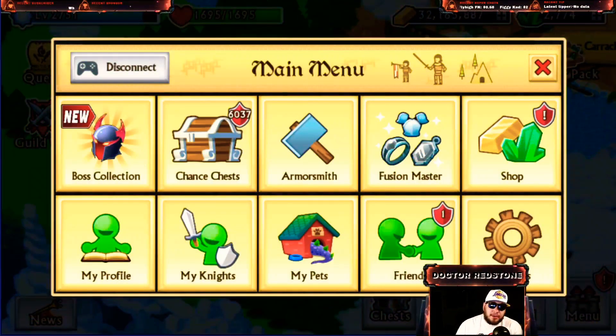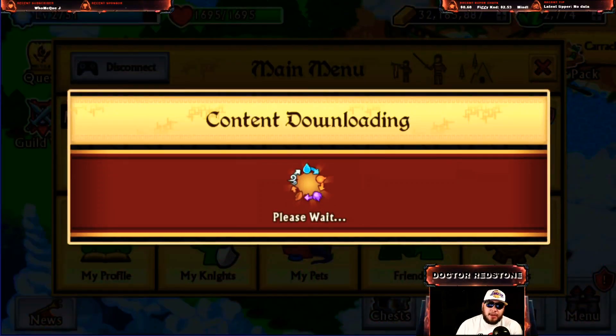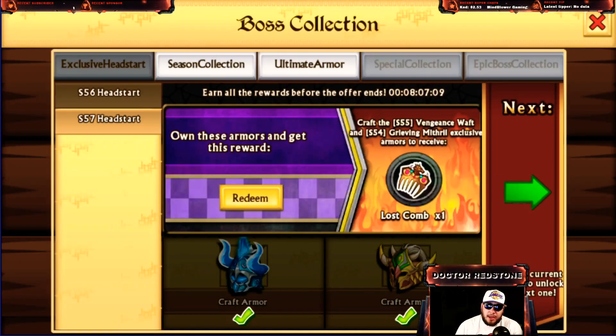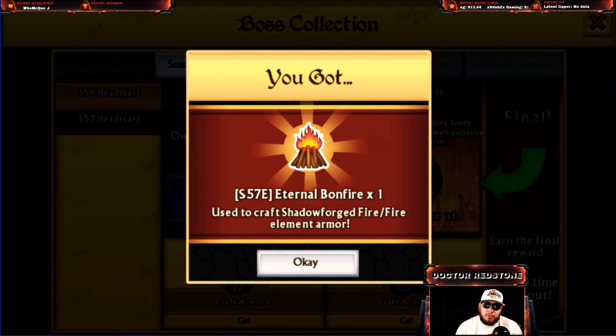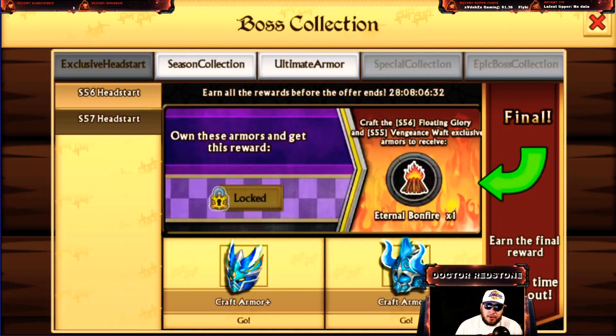Another way: go into the menu and over to the boss collection. We have the exclusive for the head start — Season 56 looks like we've got this one. So if you're already getting exclusive materials or planning on getting them, this is going to be really important for our global account since we've got about 10,000 gems over there. We've got the Earth Earth and Air Air, so we were able to grab one of those. For Season 57 head start, we already have the Air Air and grabbed the Water Water last month, so we can actually redeem one of those right now.